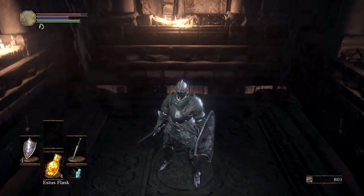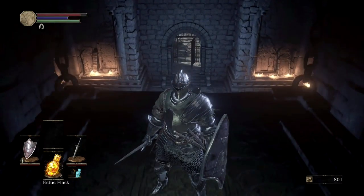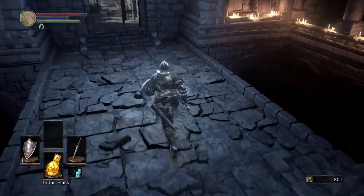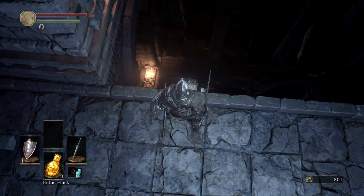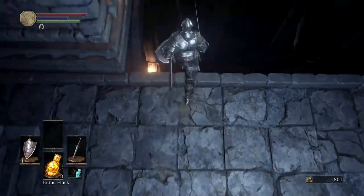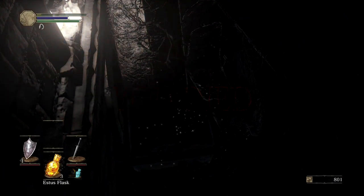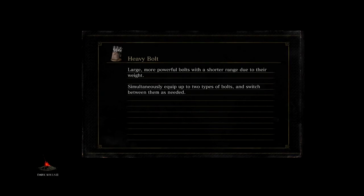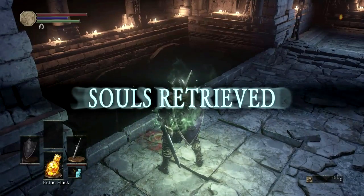Let's make our way back down and attempt to get those robes, which is going to be dangerous because that's a very, very long way down and I don't exactly have a lot of health here. I don't want to jump, I want to roll forward. I missed it. The good thing about dying in the Firelink Shrine is you don't have to worry about enemies killing you before you reach your Bloodstain. We'll try that again — Bloodstain and souls retrieved.